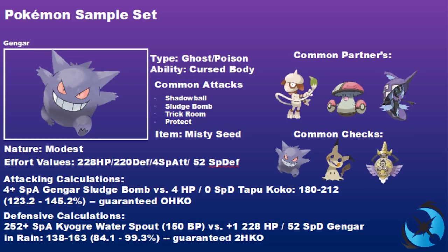The 220 Defense investment allows you to always take a Precipice Blades from a -1 Groudon, and also handle Dark-type attacks from Incineroar and Yveltal. Lunala's Z-Move still requires care. Common partners for this Misty Seed set include Smeargle — its Follow Me pulls Ghost-type attacks, Fake Out helps set up Trick Room, and it can learn any moves needed — and Amoonguss, which thrives in Trick Room and offers Spore, though it may conflict with Misty Terrain.